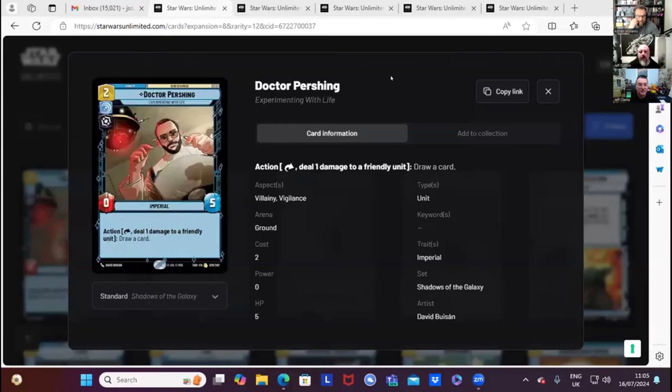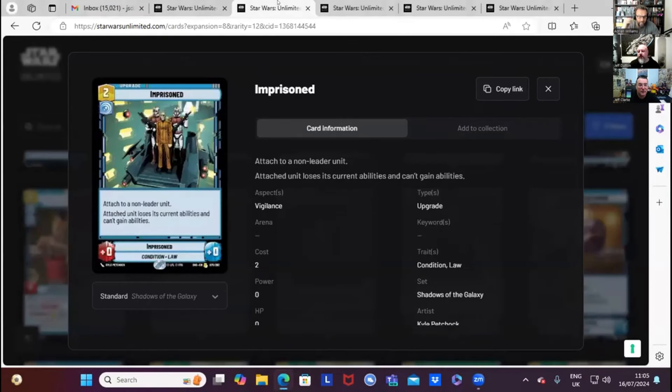Number four: Imprisoned. Attached to a non-leader unit, the attached unit loses its current abilities and can't gain abilities — for two resources. I just like that card because when you bring out your Wrecker or your Crate Dragon, and I play that for two — take two damage to my base — and you sit there going, 'what am I supposed to do now?' I just think that's a beautiful card.